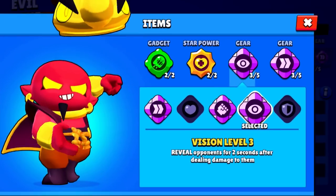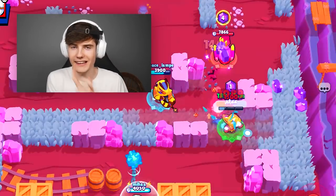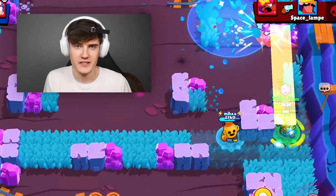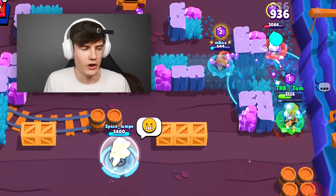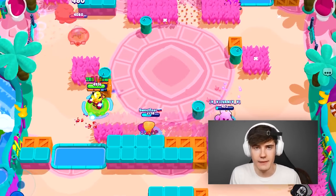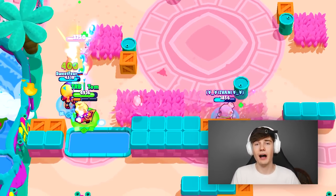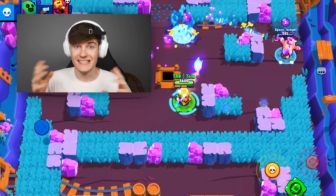Tip number one is gonna be about the vision gear. The vision gear is gonna allow you to see the enemy for two seconds after you hit them inside a bush. Also, when Leon uses his super, if you hit him, you will see him for two seconds and can tell exactly which direction he's going — whether he's going to attack you or one of your teammates. Definitely make sure you're using the vision gear if you are facing a Leon.